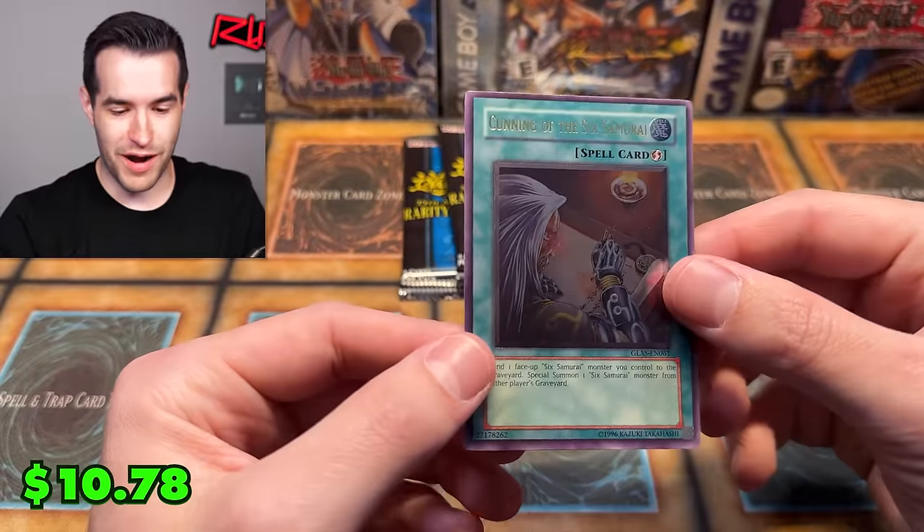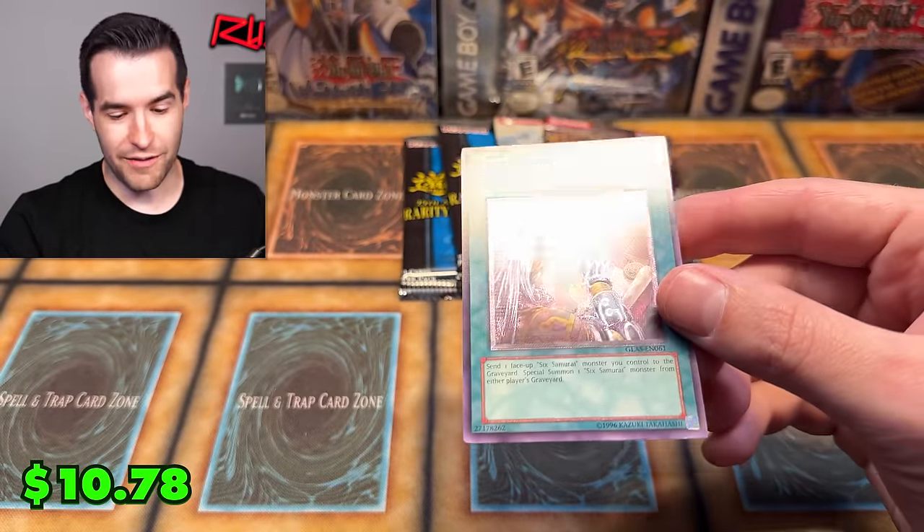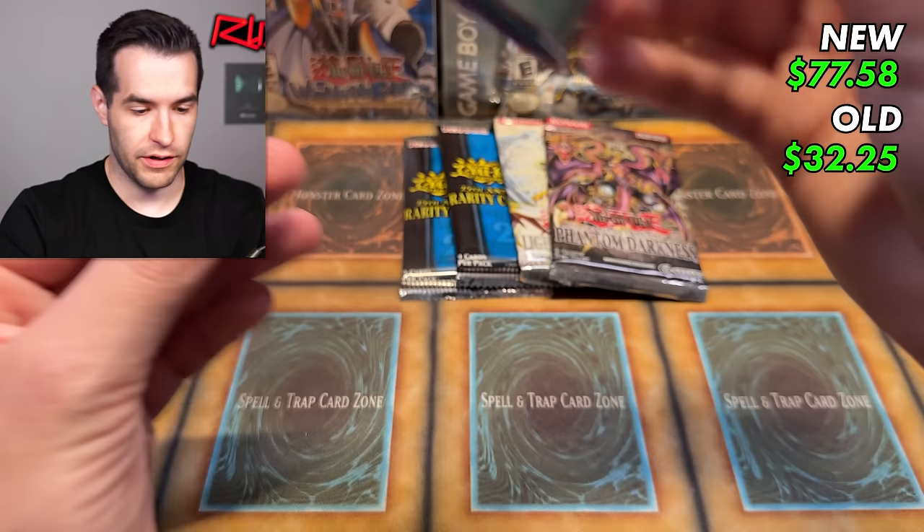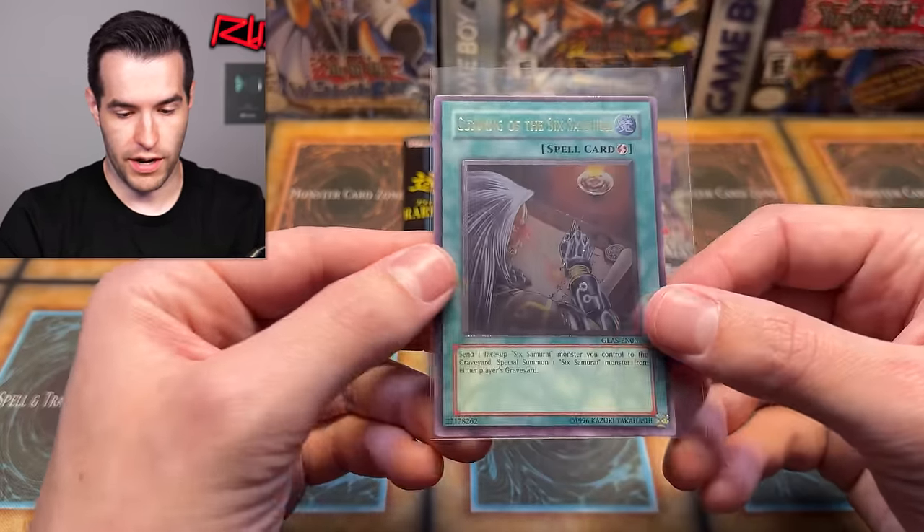An ultimate rare — Cunning of the Six Samurai! There we go. We got a high rarity card finally. It took a while, but it's a pretty clean card. Centering's a little off, but it's a pretty nice looking one — I'll take it. An ultimate rare — we got something out of the old school packs.